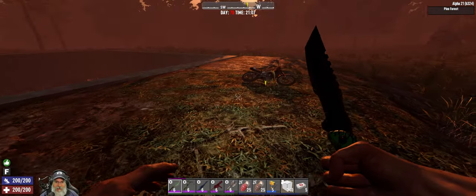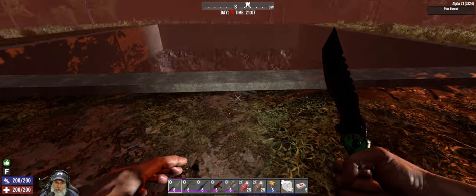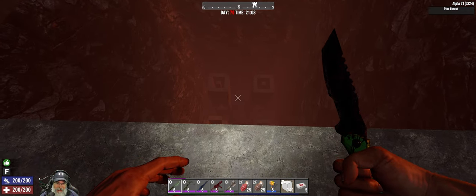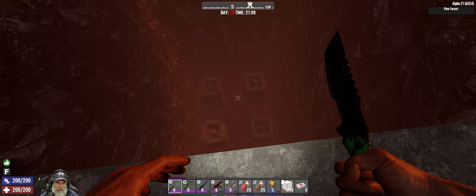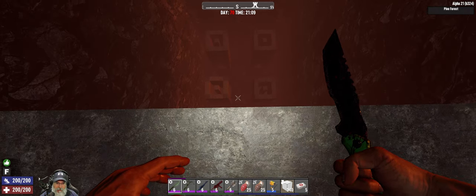Welcome back everybody to Seven Days on Alpha 21, this is the Apocalypse Ranger series. I am an old guy gaming and in this episode we are going to do horde night 70 in our incomplete horde base.